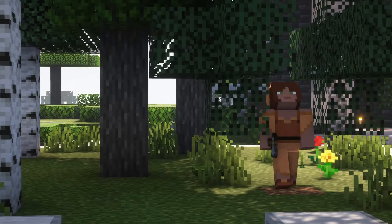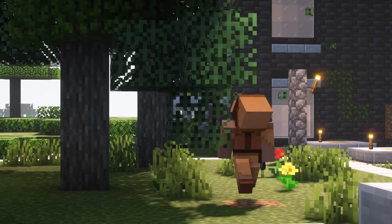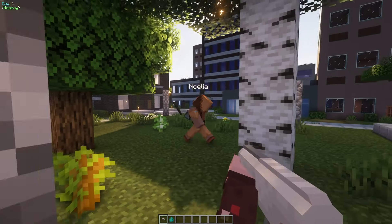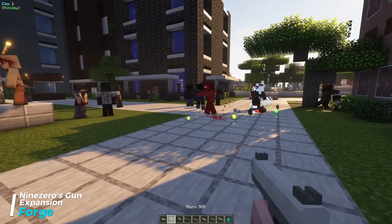Roamers adds NPCs that look similar to players. You can find them at campsites throughout your world. Left alone, they will clear out a place to live, eventually build a house, and might have children. They have inventories, are targeted by hostile mobs, and are neutral to players.